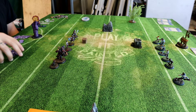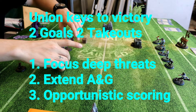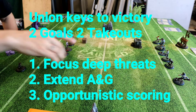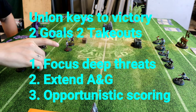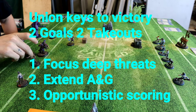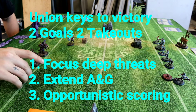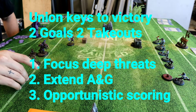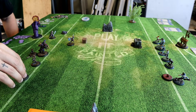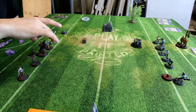They weren't very good at the start of season four, but let's see how well they do now. For the Union, Aaron's playing a 2-2 game — he can pivot all the way down to 1-4 with his damage. He wants to focus on the deep threats, meaning my strikers, extend Angie where thuggery is needed, and be opportunistic with scoring rather than playing that old Black Heart spider-man game.